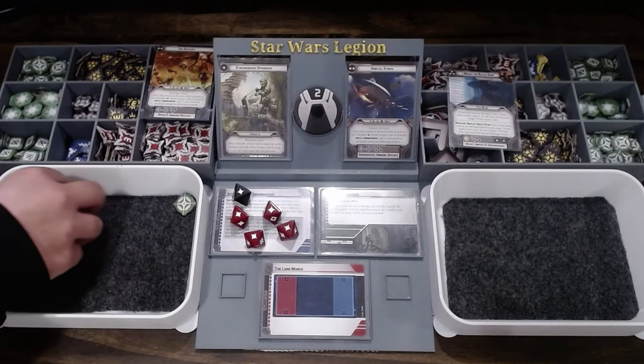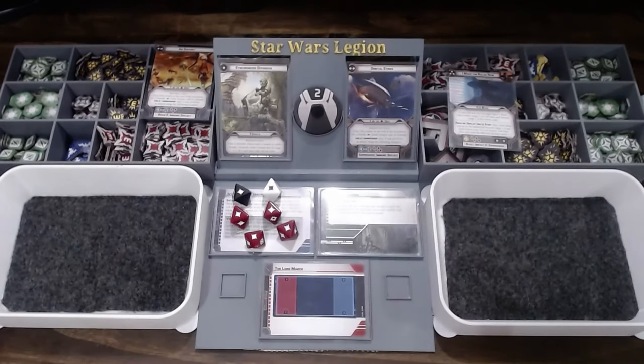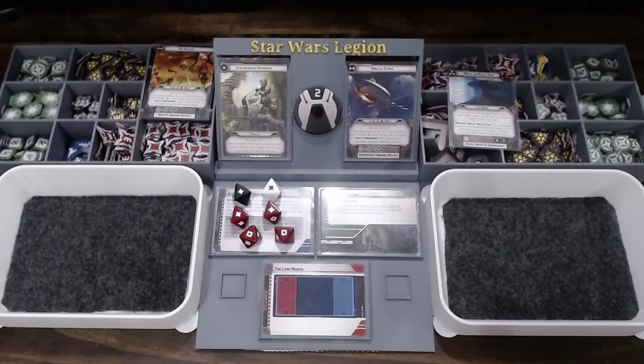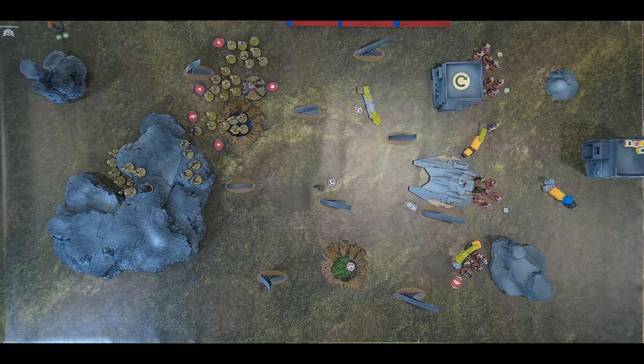Using the aim token to reroll two dice, getting one more hit. Impact 2 converts two results to crits. The spider droid's armor cancels three hits, so three saves are needed. The spider droid makes one and surges to defend on another — it ends up two wounds down.